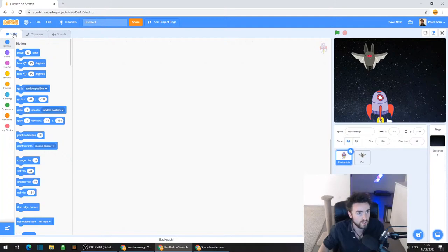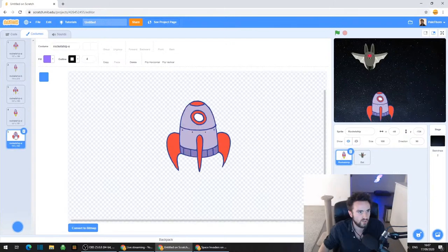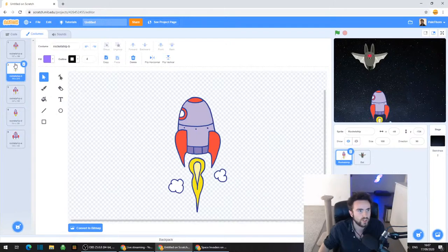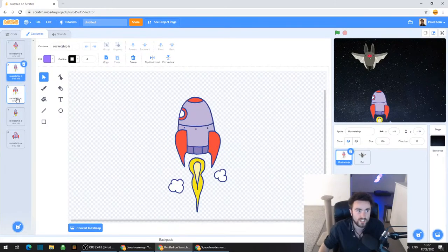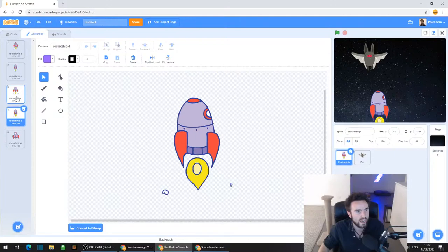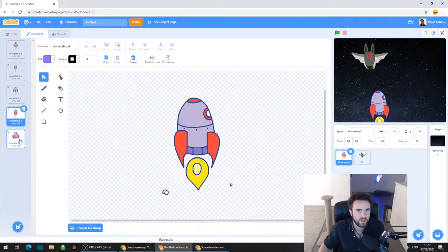Actually, we're going to change the costumes first. So top left corner, look for where it says Costumes. You'll be able to see on the left all the different costumes of this rocket ship, and we're going to make it cycle through all of these different costumes so that it looks like it's flying and moving through the air.